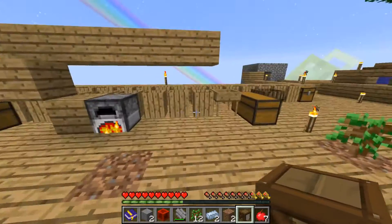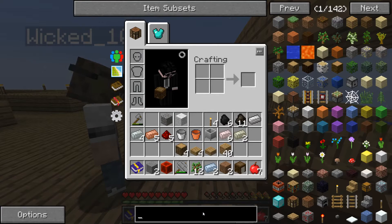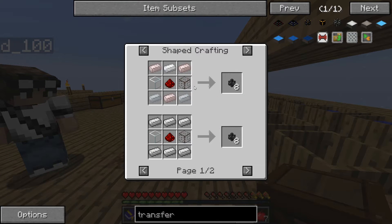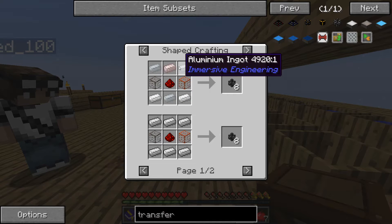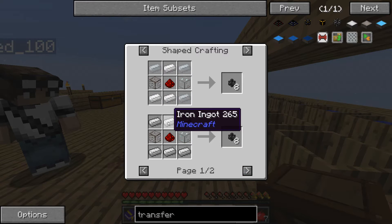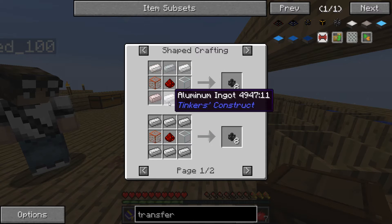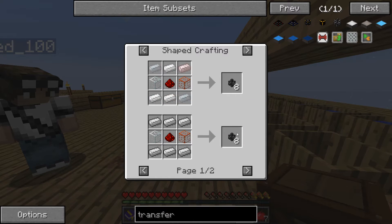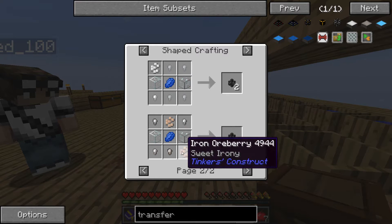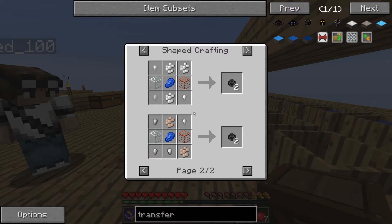You have the stone. Alright, now we are - I have the barrel, we need the transfer node. Which pipe are we gonna use? The transfer pipe? The simplest one. We don't need aluminum, we can just use iron for this. We can use iron nuggets even. That's even better. We get two, but you're just more efficient that way with nuggets?